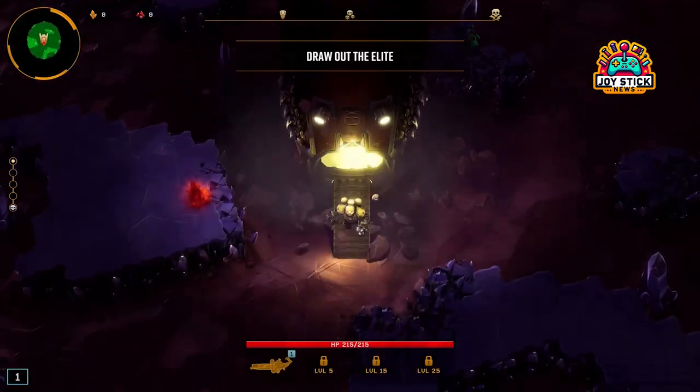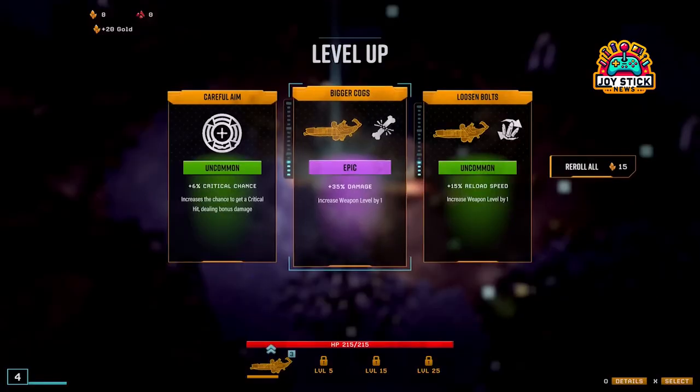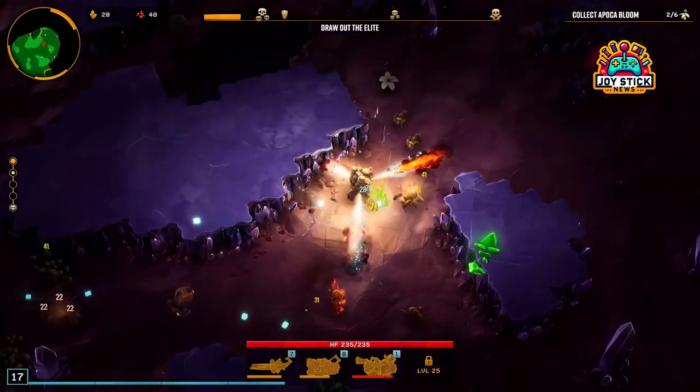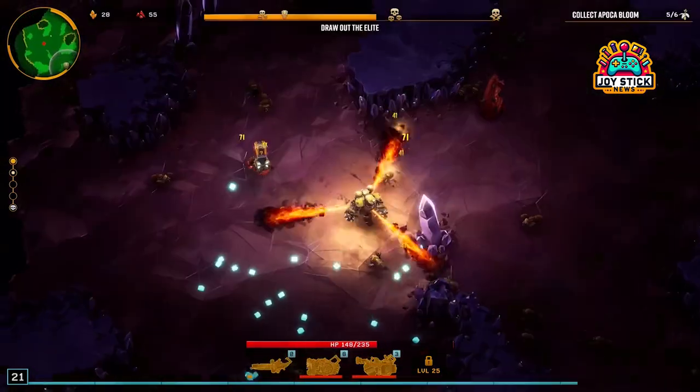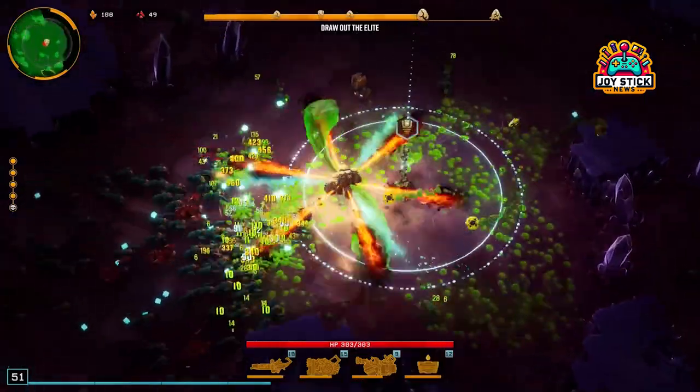Deep Core GK-2. Never underestimate the power of your starting weapon. The Deep Core GK-2 is a solid all-rounder that'll serve you well from your first drop to your hundredth. Its balance of fire rate, reload speed, and damage makes it a reliable choice in any situation.